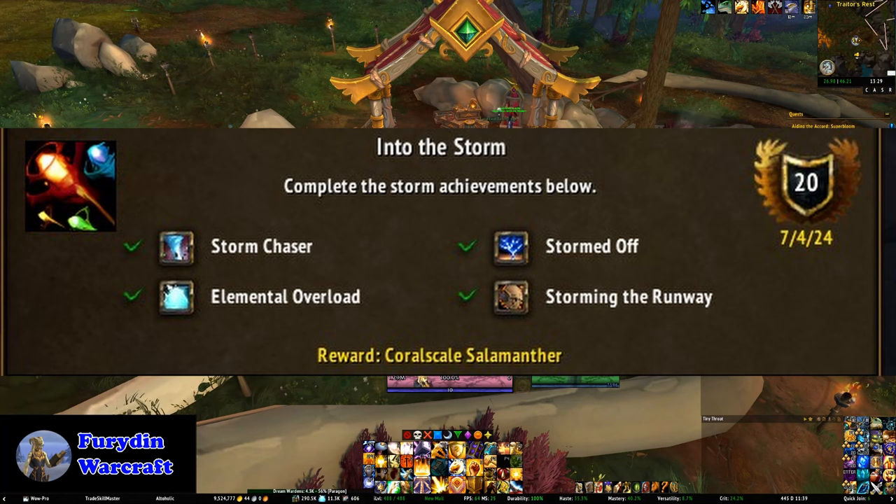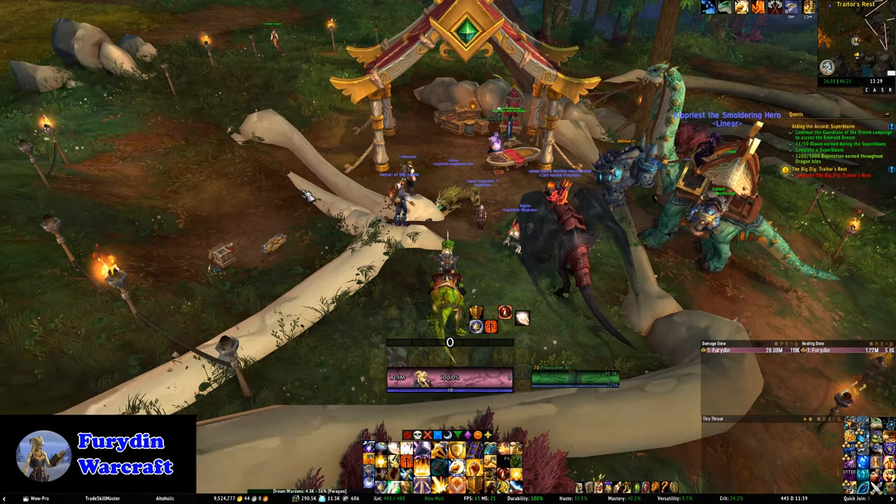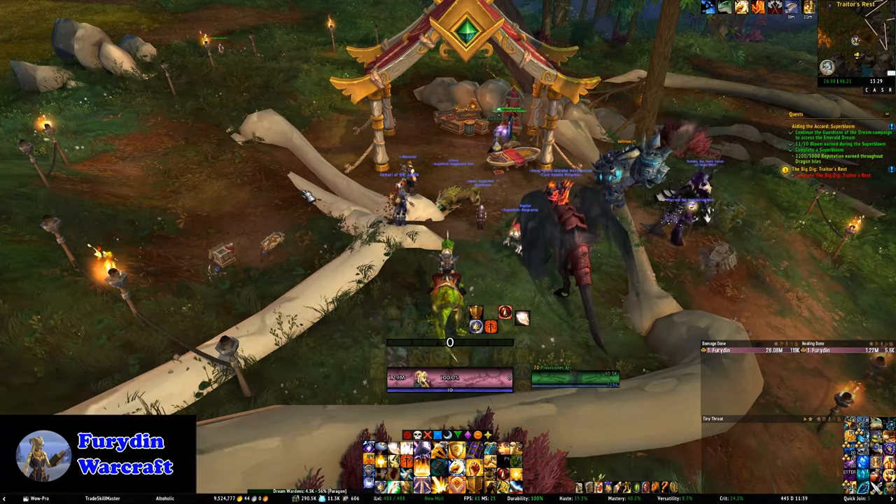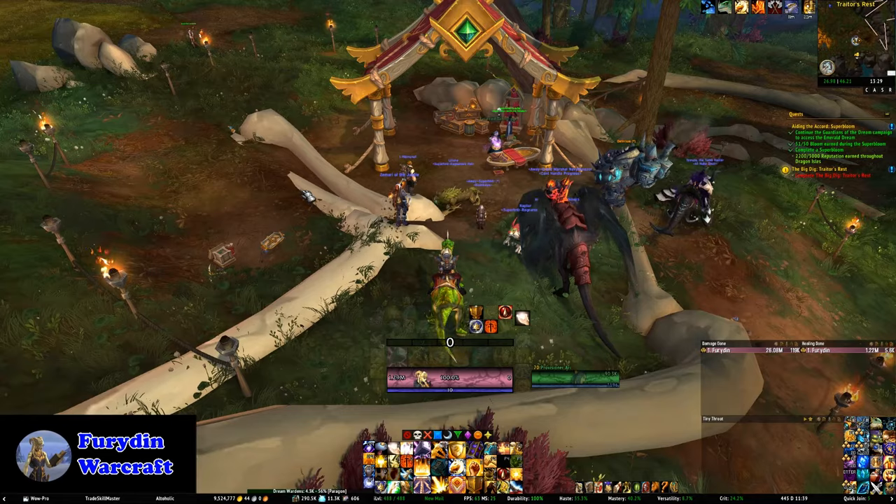Storming the Runway requires getting an armor set from the storms. The easiest way is to just purchase a set from Mithrasa in Valdrakken — it will cost you 3,150 overflow, which by this point you're going to have. Next up is Closing Time, the meta for Time Rifts and the Primalist Future, and there's quite a few things in it which are only up at certain times.